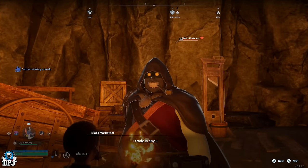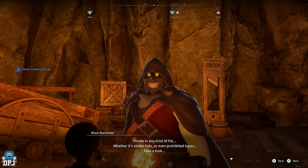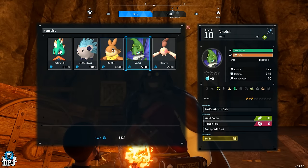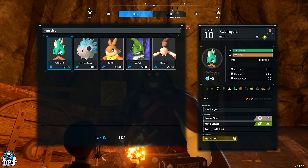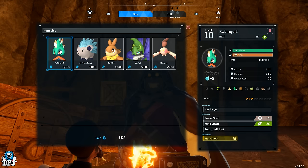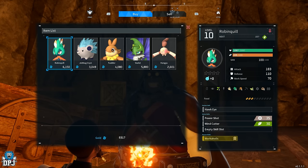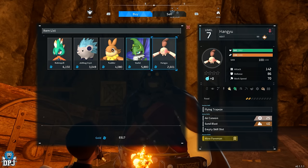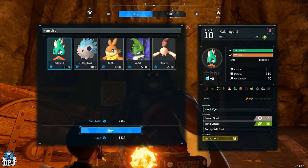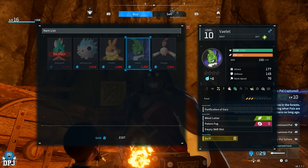Come this way and he sells contraband pals! The black marketeer - this dude right here says 'I trade in any kind of power, whether it's stolen powers or even prohibited types.' Let's take a look. We have five for sale here. I've only got 8K gold, but this one right here - Robin Cross - is getting my attention because of the work suitability it offers. This one ain't too bad, but this one offers planting, handiwork, and lumbering. I'm probably gonna purchase this one - why not, it's only gold at the end of the day. And now it's sold out.